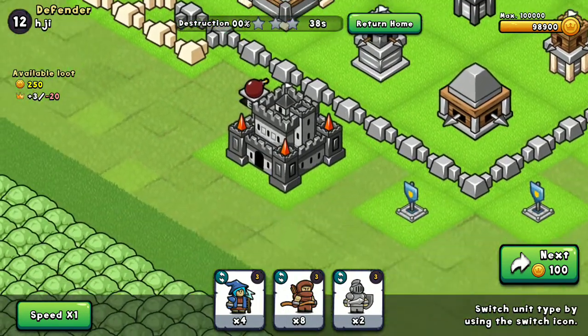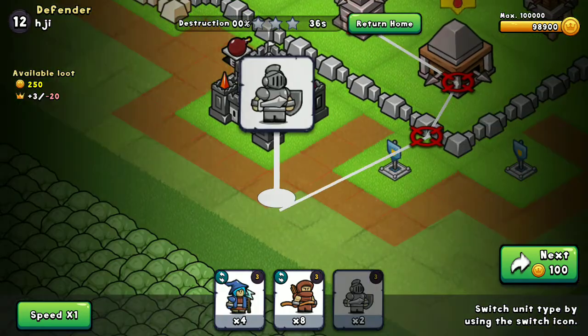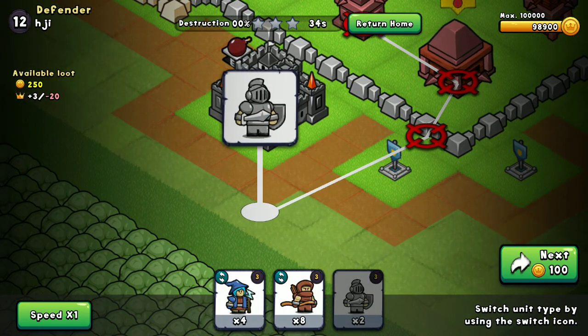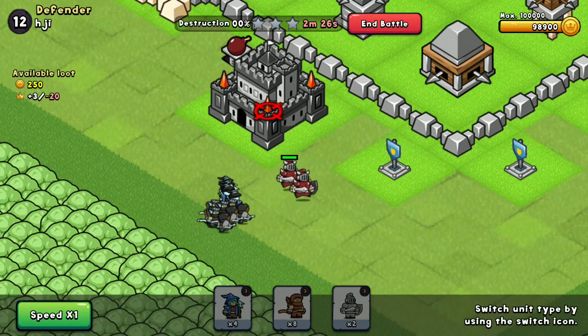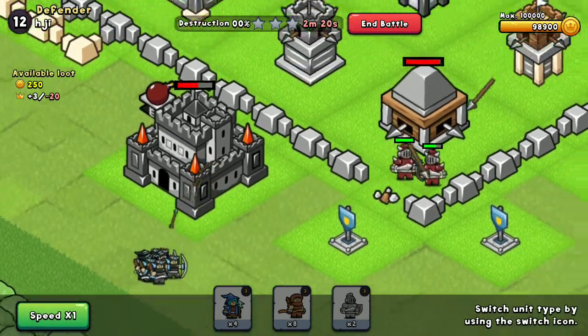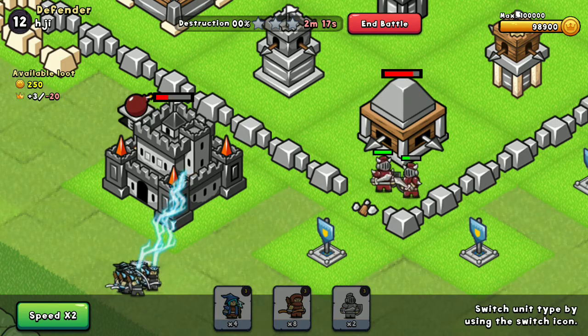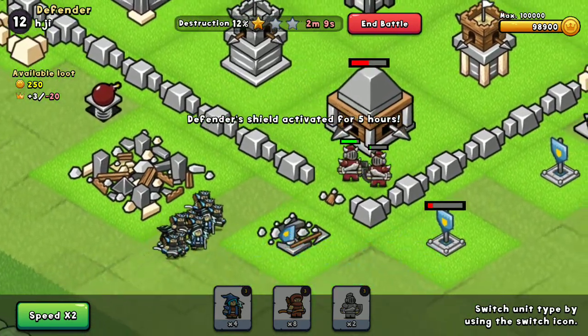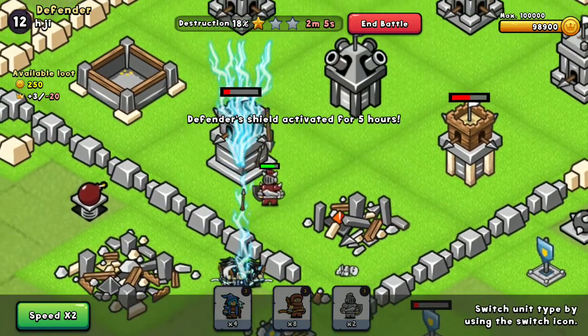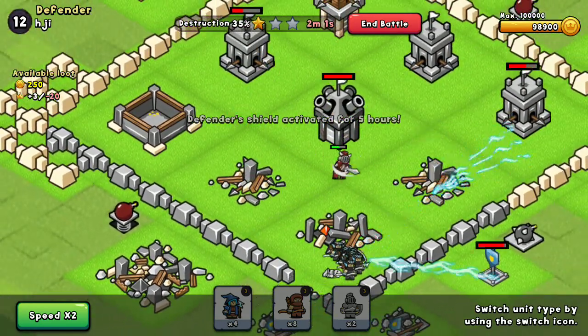Obviously that will attack anything I put down here first, so I'm gonna put this down first, then put down the troops. There we go, let's really try to get this. Yeah, we got the town hall! Now we gotta try to get the towers, let's focus on the towers. There we go - we're doing a ton of damage to the towers.